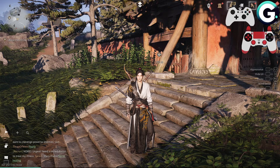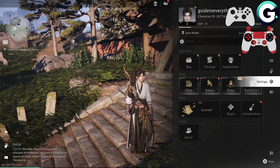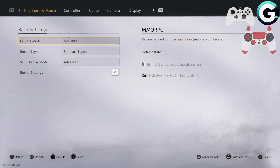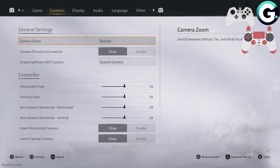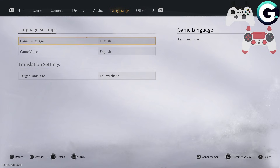What we need to do is simply click on Options on your controller, then search for the settings on the right side as you can see. Then after that, using R1 or L1, scroll down.